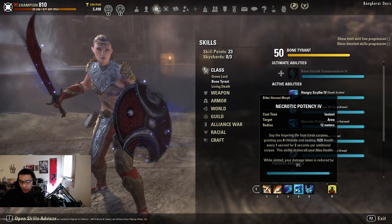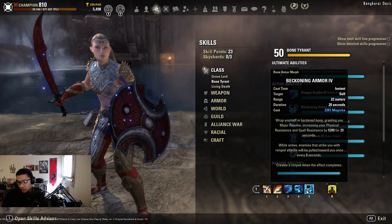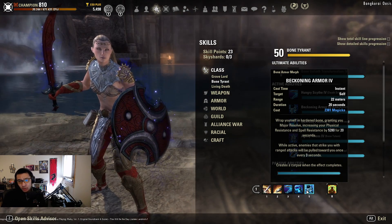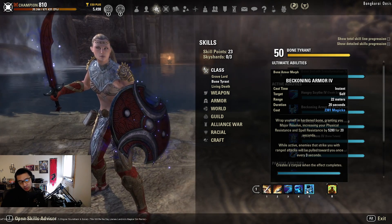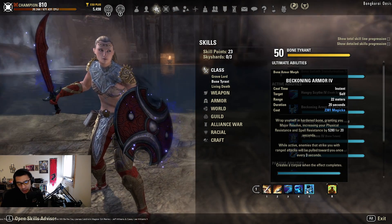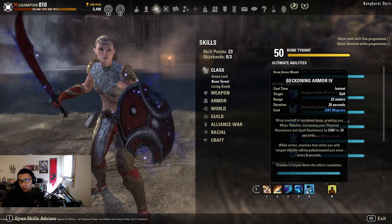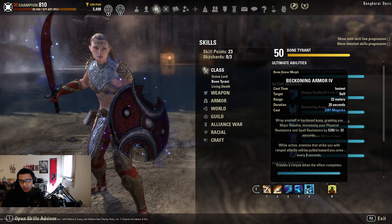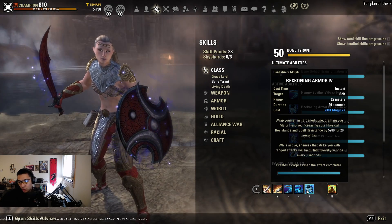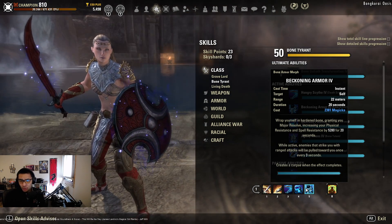Next we have Beckoning Armor, which gives us major resolve and also acts as a chains — you can activate it every three seconds. It's not as fast as a DK's Unrelenting Grip or a warden's Frozen Portal, but it's a passive class ability, so you don't have to continuously activate or target faraway enemies. The real benefit is that it creates a corpse when the effect ends or if you recast it after 10 seconds, helping generate corpses for Necrotic Potency. Even if there's nothing to chain, you'll probably still want to run it just to generate that corpse for more ultimate.